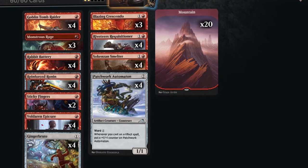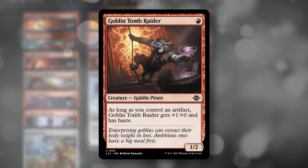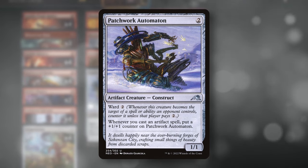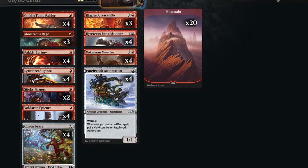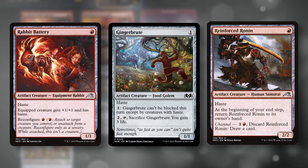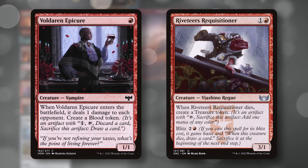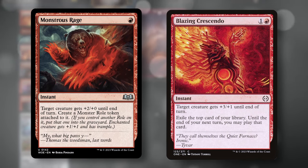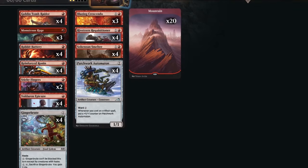Deck three is inspired by the Goblin Tomb Raider from Lost Caverns of Ixalan — a one-mana 1/2 that gets +1/+0 and haste as long as you control another artifact. Our other build-around is the Patchwork Automaton, a two-mana artifact that gets a +1/+1 counter whenever we cast an artifact spell and has Ward 2. We play aggressive one-drop artifacts like Rabbit Battery, Ginger Brute, and Reinforced Ronin. We round out the deck with Voldaren Epicure, Riveteer's Requisitioner, Monstrous Rage, Blazing Crescendo, and Sticky Fingers.